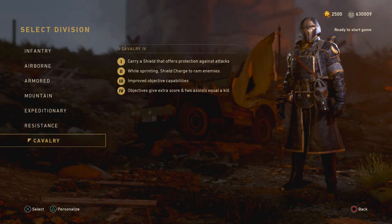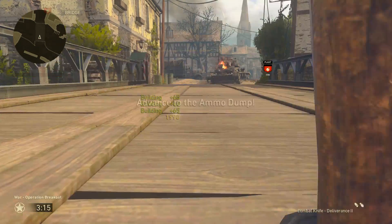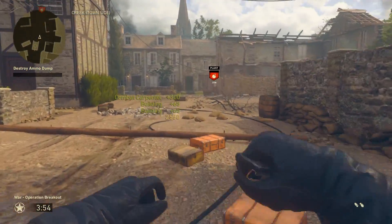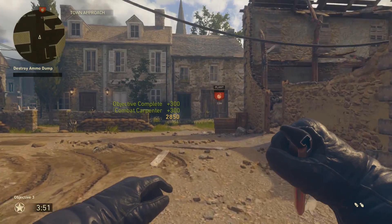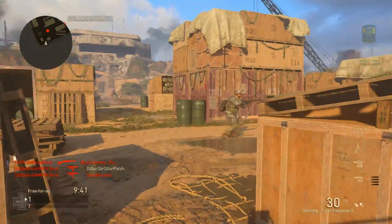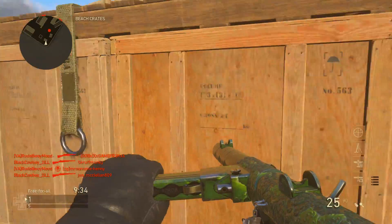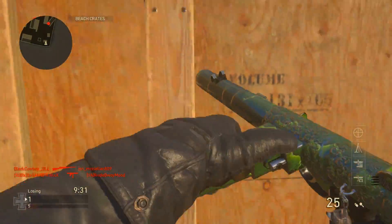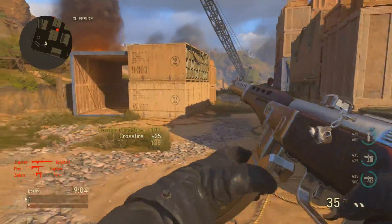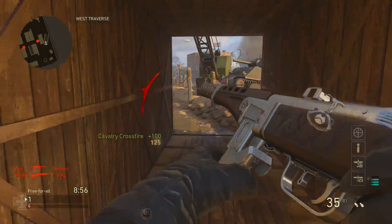At Cavalry 4, objectives give extra score and two assists equal a kill. For most things you'll be getting roughly 20 to 30 percent more score for interacting with objectives. The 'two assists equals a kill' perk was listed under Cavalry Tier 3 in the patch notes, but I tested it and it's definitely a Cavalry 4 perk. All it means is that two assists in TDM or crossfires in FFA will give you the score equivalent of a kill, helping you earn blitzkrieg streaks. It does not count as an actual kill on the scoreboard towards winning the game, which I think is good.